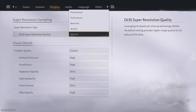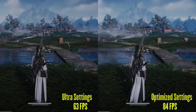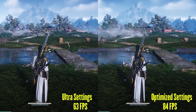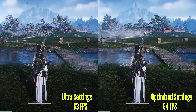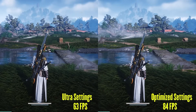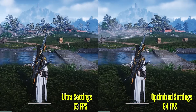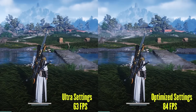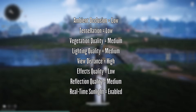Now let's look at how much performance we gained by changing these settings. Here is the performance comparison of ultra settings vs my recommended settings. As you can see, there is almost no visual loss and we went from 63 FPS to 84 FPS at 1080p resolution with DLAA enabled. Here is the overview of all my recommended settings.